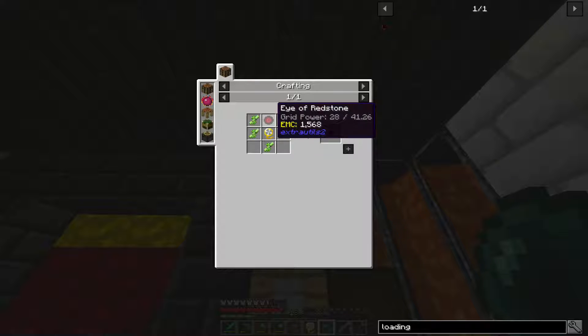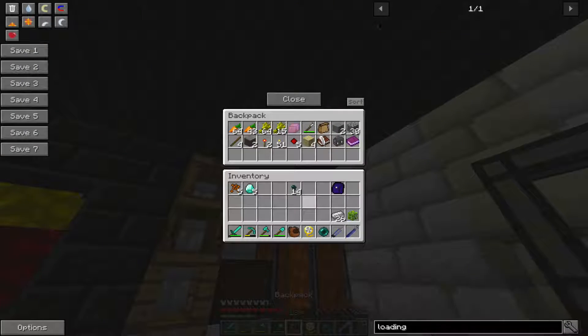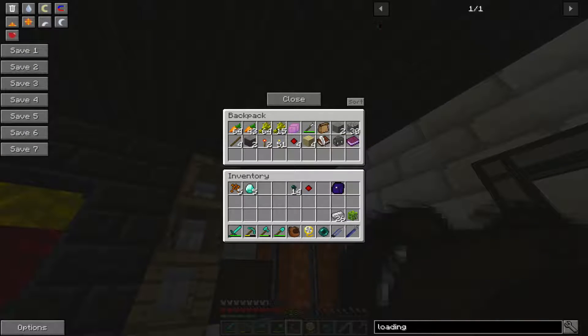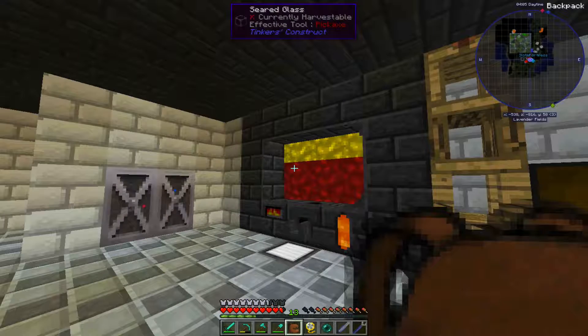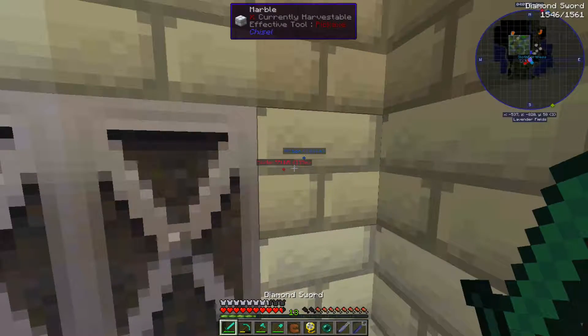What else do I need? I have redstone — redstone and a crystal. I don't think I have a crystal. Let me look at my backpack — okay, I do. I have the crystal. And then what did I need? Oh, I need redstone. Let me go up and grab some redstone.